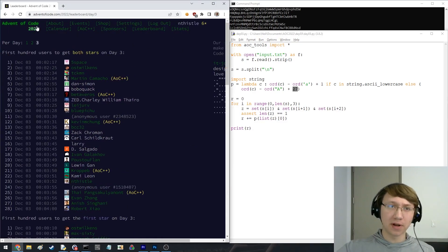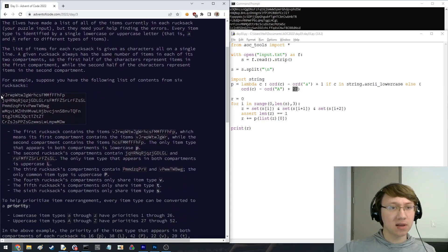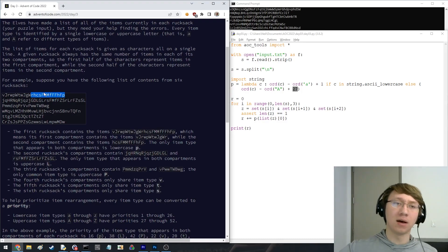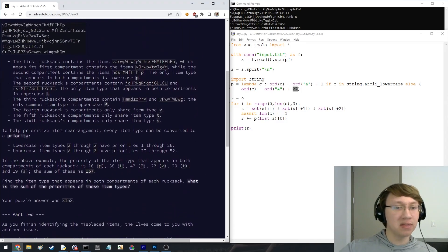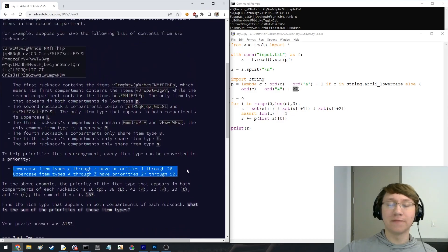Since it's over, I'll go into a bit of explanation of this problem. Basically, we have these strings on each line, and each character is some type of item. What they say is that each line you can split into two halves - exactly the first half of the characters and exactly the second half. There's one letter that will be in common between both of them. Take all these letters, convert them into an integer with this priority method - they have certain priorities - and then sum up all those priorities, and that's the answer.